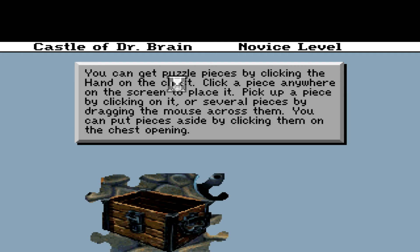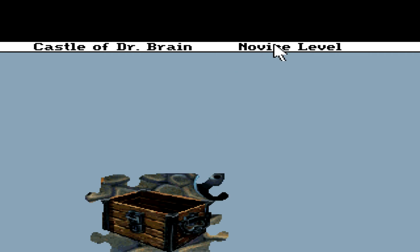You can get puzzle pieces by clicking the hand on the chest. Click a piece anywhere on the screen to place it. Pick up a piece by clicking on it, or several pieces by dragging the mouse across them. Okay, first off — you are obnoxiously loud and I don't know why.